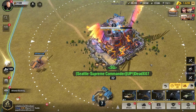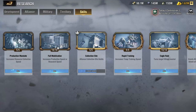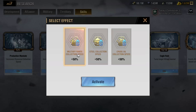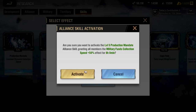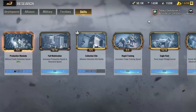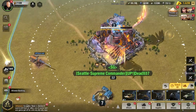The second thing you can do is if you are in an alliance, you want your R5 to go in and activate your production mandate. Activate it for military fund collection speed, because that's the resource most utilized especially during level four. Do this at reset so it's as fair as possible for all players — it gives you an additional 50% collection speed for the next eight hours, which tremendously helps you complete the resource collection event.